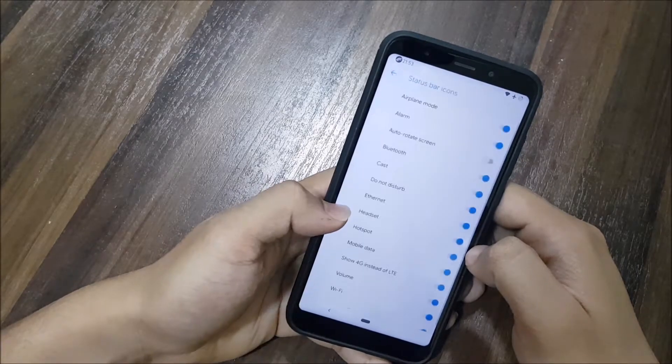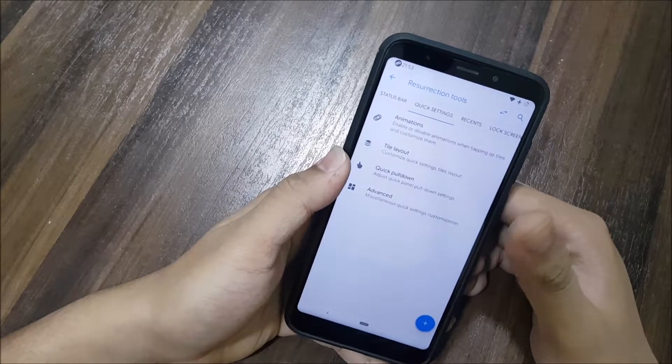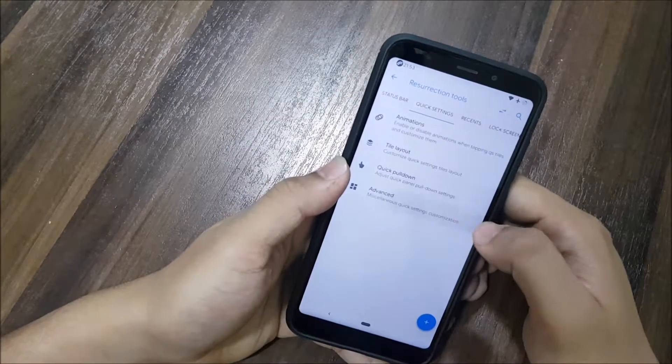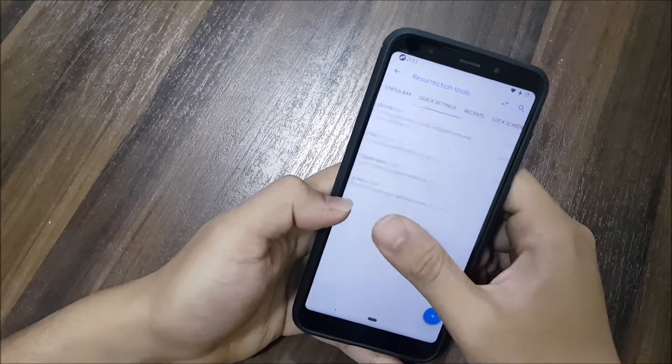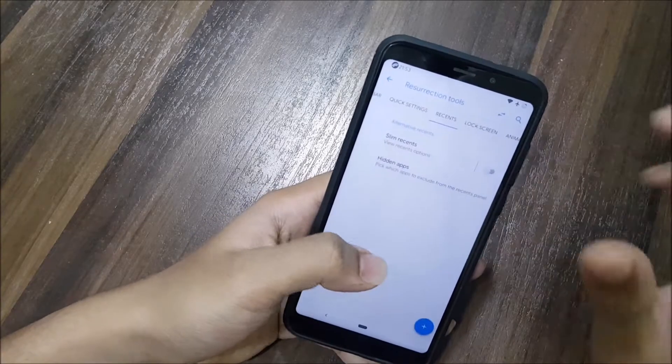Then the status bar items where you can enable the headset icon and more. In quick settings we have animation style, layout, quick pull-down from left or right, and advanced options like vibrate on touch.